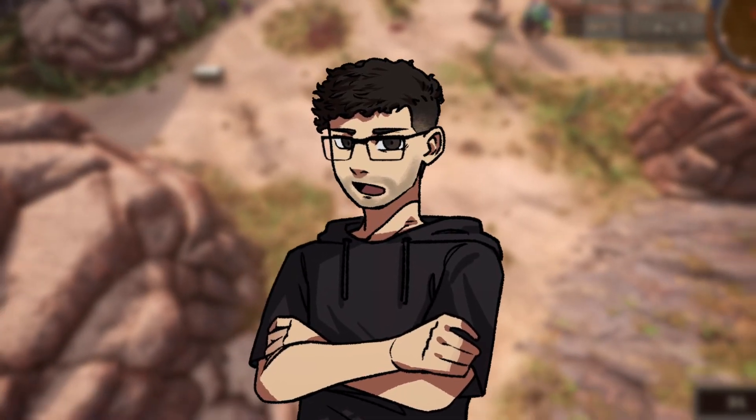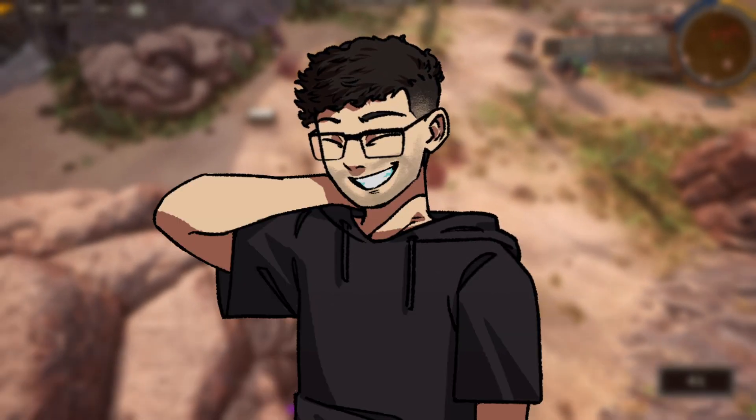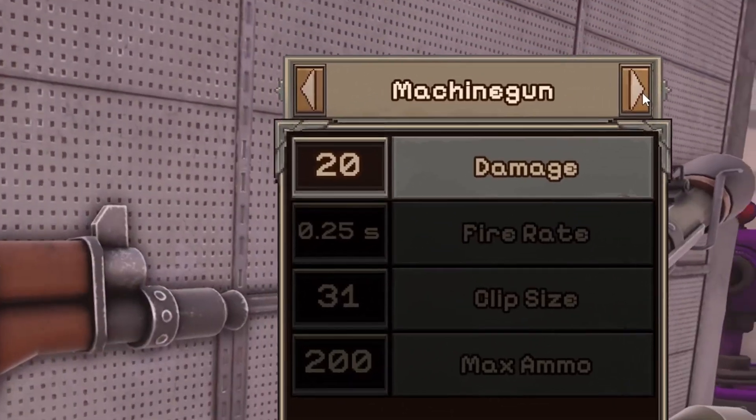I'm still not 100% satisfied with this layout and if you have an idea on how to make it more clear, let me know in the comment section below. To alternate between what item you want to improve, you can press R1 and L1 or click the arrows up there.